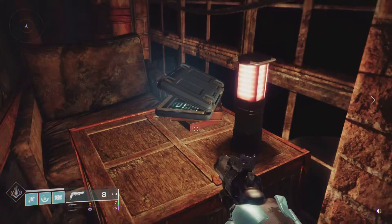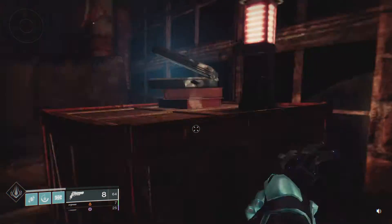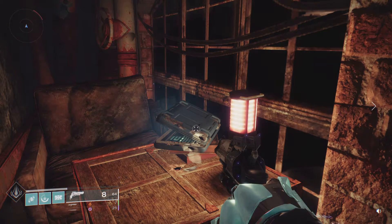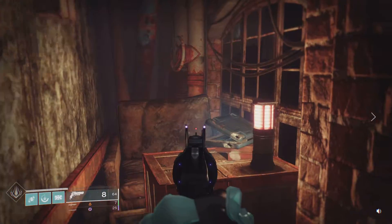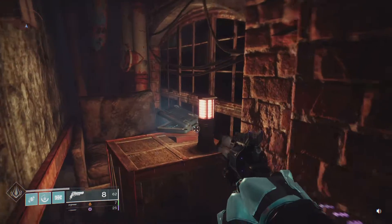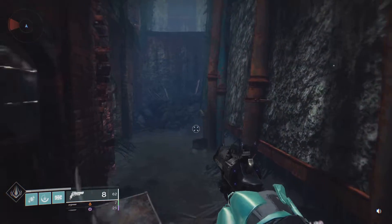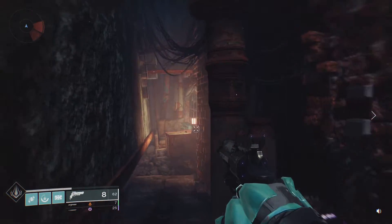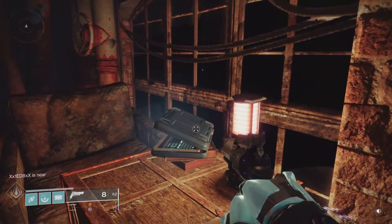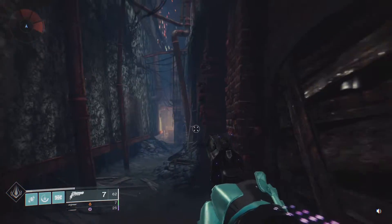If you come here you'll see this little computer — it's glowing. People have been saying that with the Hawk Moon you can get random rolls tied to this computer. You can potentially get Rangefinder, Opening Shot, and Killing Wind on this hand cannon, which could make it very overpowered in PvP and the new meta. Here's the computer.